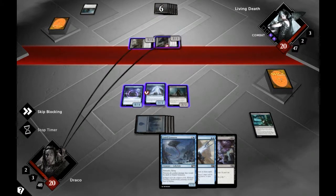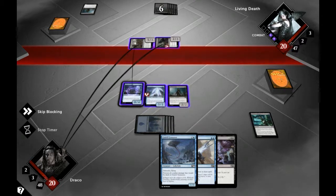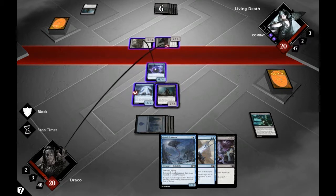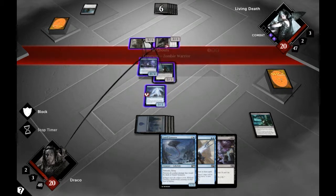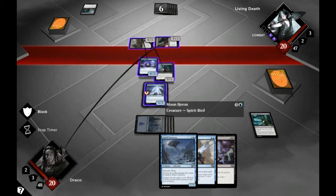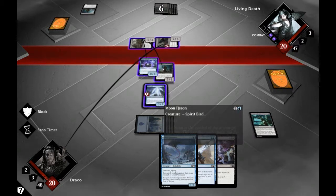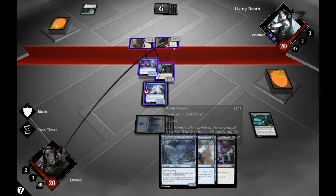We're going to block. I've noticed that if you actually drag and drop the card you don't have to right-click block and then try and click on something else — this seems to be a better way to do it, just dragging and dropping. Shall I block the bird? That might mean wiping out all my own minions — I'm going to go for it.